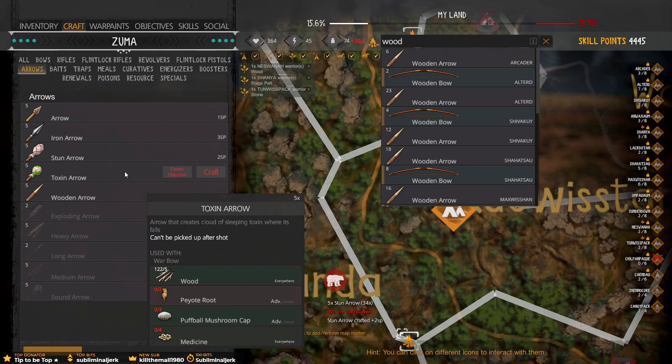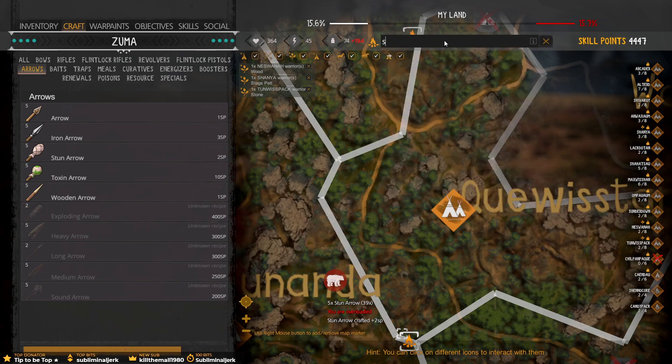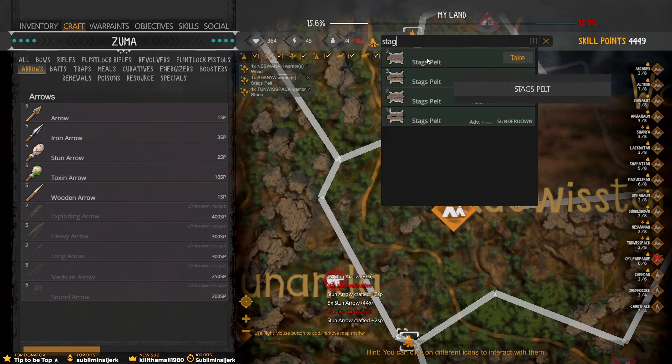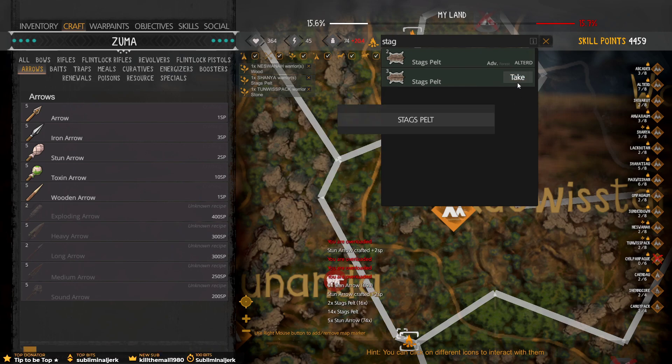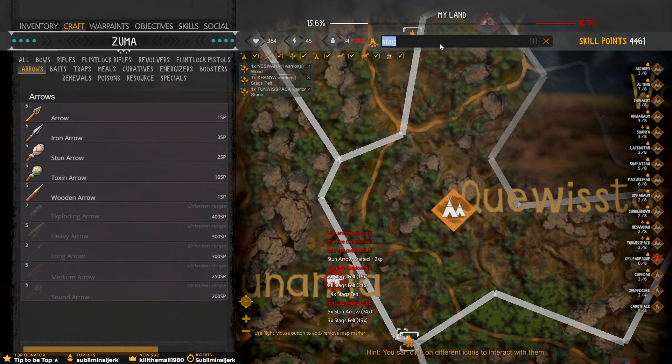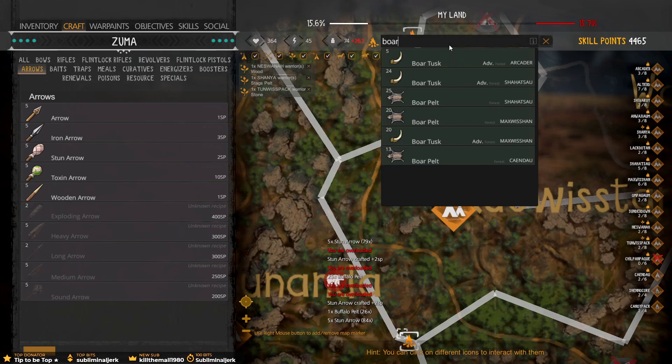Peyote Root. Toxin arrows are pretty cool. Let's see if we've got 20 Stagpelt at least. And we've got it — is that 21? I believe it is. I think we can upgrade Arcata, although it should probably be noted that we upgrade because there's only three people in Arcata now. Let me take these. Where are those buffalo pelts as well? And then all the Bortusks.